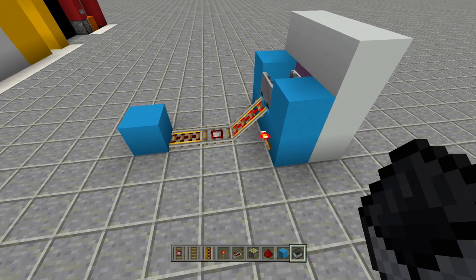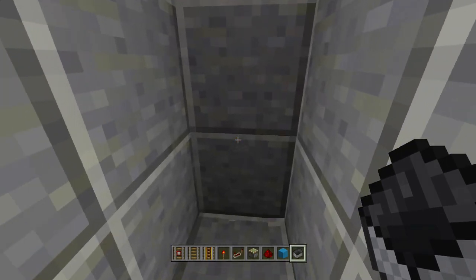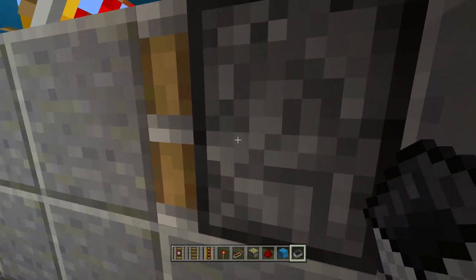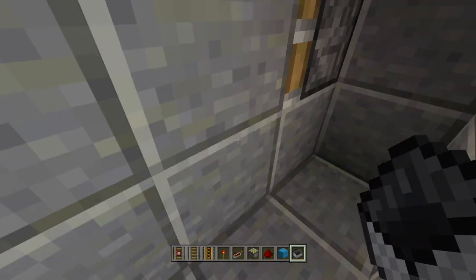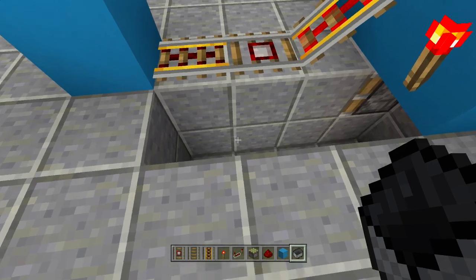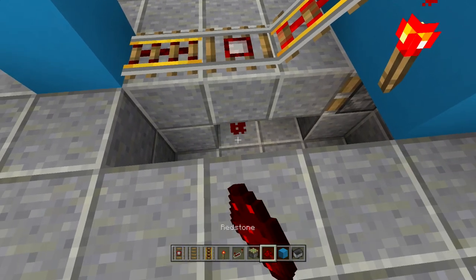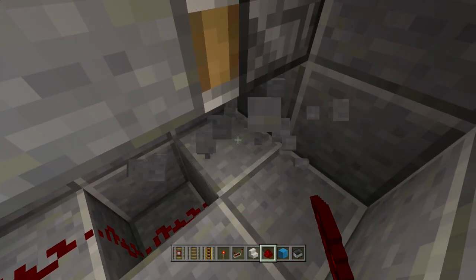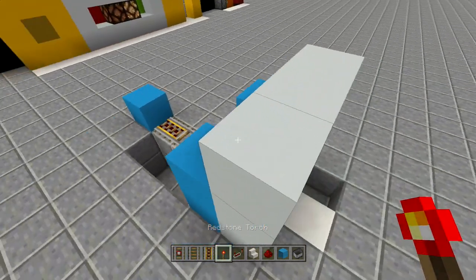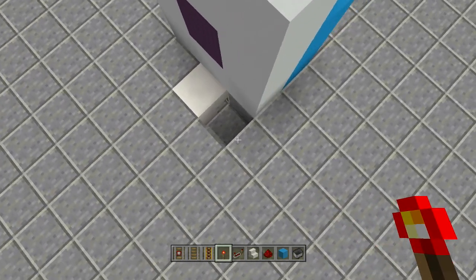Dig out a bit so everything is visible. Dig down three blocks — that's the most you need. Bring power from the detector rail over to the piston. Dig out these two blocks, place a piece of redstone underneath the detector rail, dig down one more block, place another piece of redstone, break that block, and place a redstone torch. That makes it open and close. When you open it, it opens, then it closes — perfect.